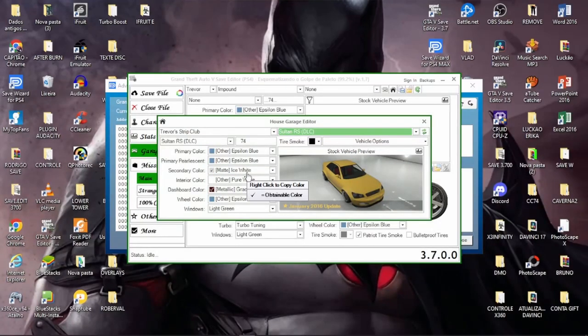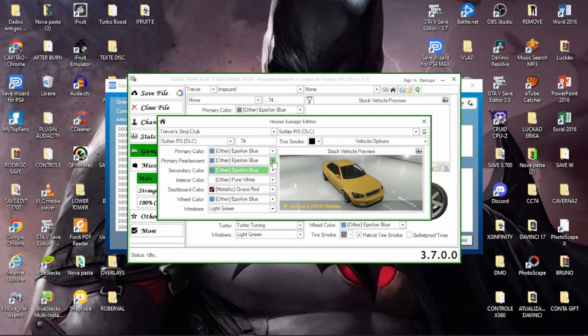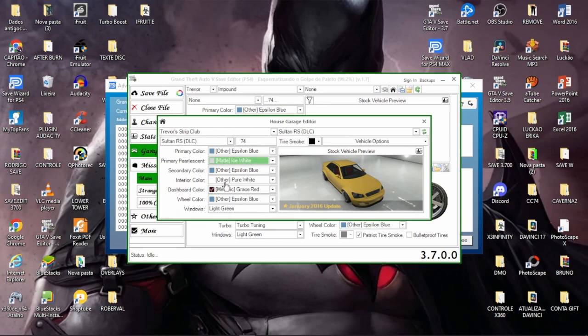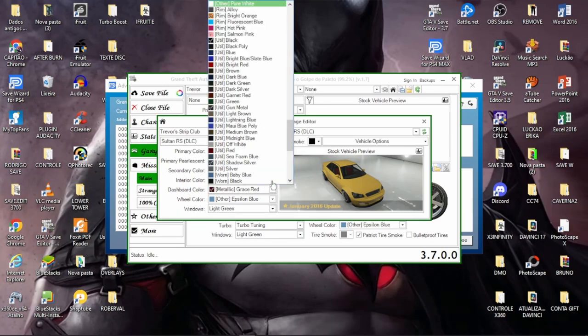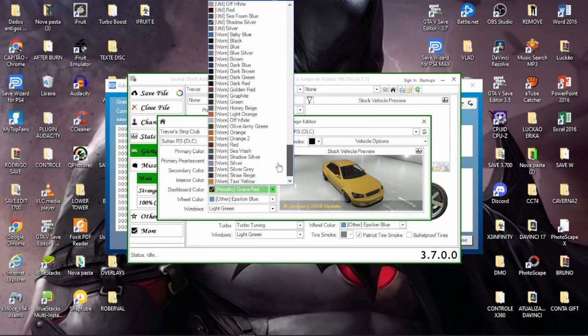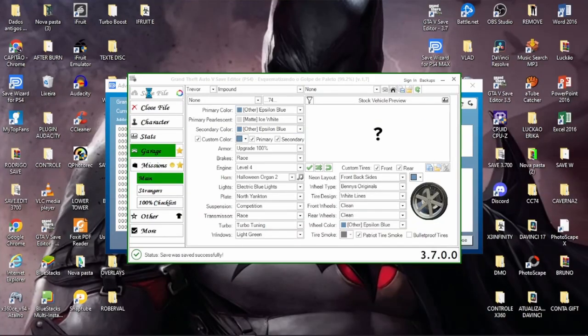Vou passar para o segundo — que é o Epsilon. Olha, na secundária está marcada. Então eu vou colocar aqui o Epsilon, e na primária vou colocar o Pure White. Aqui no Interior Color vou colocar o Epsilon predominando — é um azul muito bonito. E as luzes eu vou colocar também o azul. Já está pronto também. Quem quiser fazer alguma alteração, só tomem cuidado para não colocar cores marcadas. Fecha aqui, faça um save antes. Confirma.